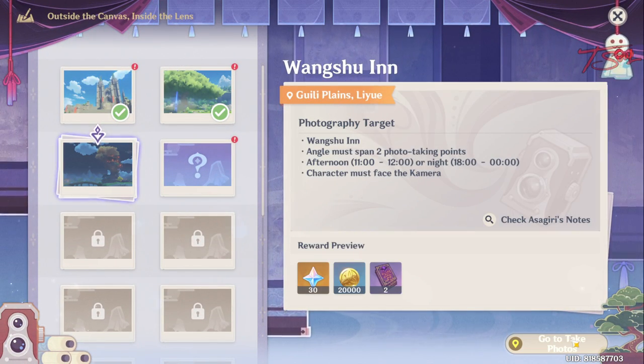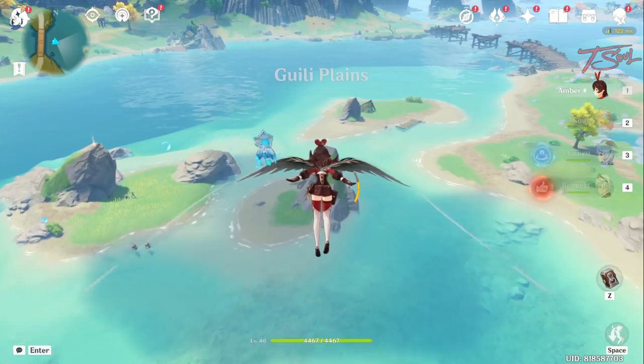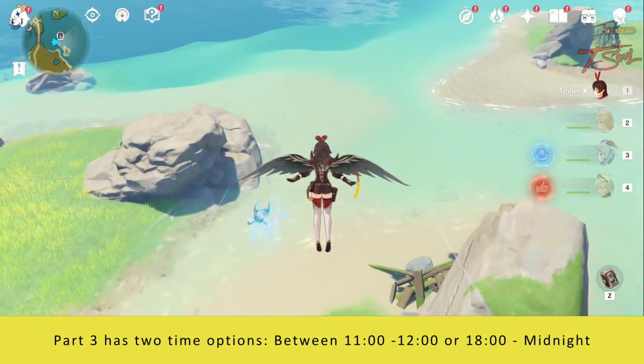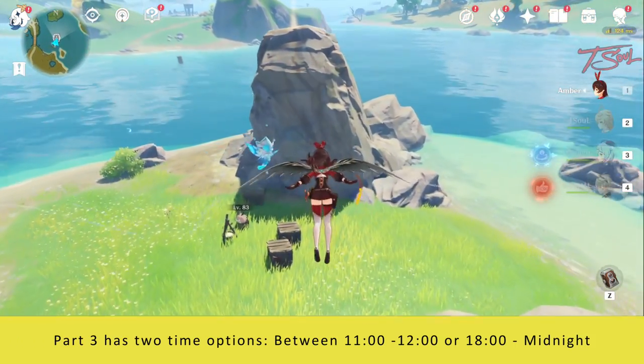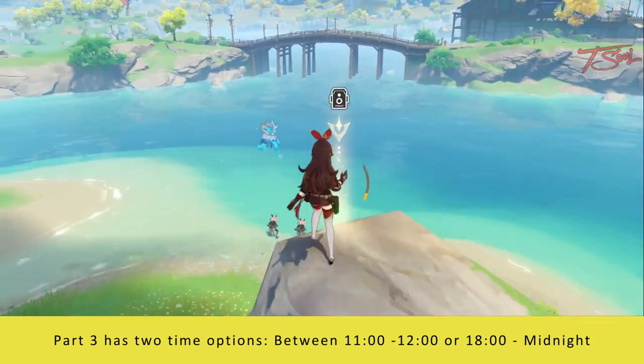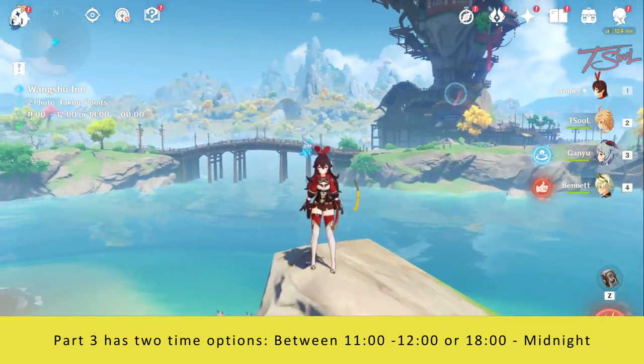For day 2, we'll be heading near Wanshu Inn. You'll be going on top of the rock in the middle of the island. Change your time accordingly and look at the camera.